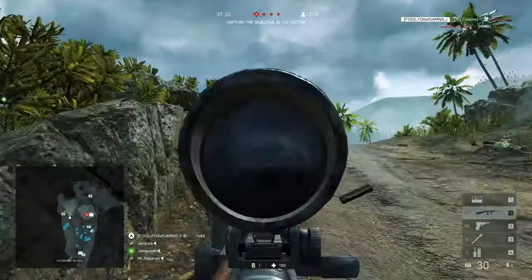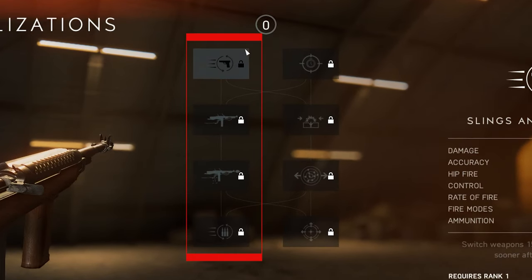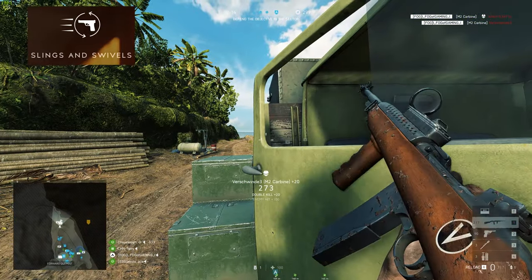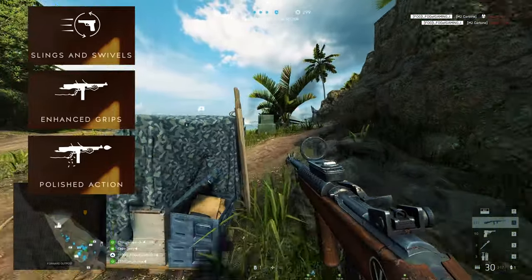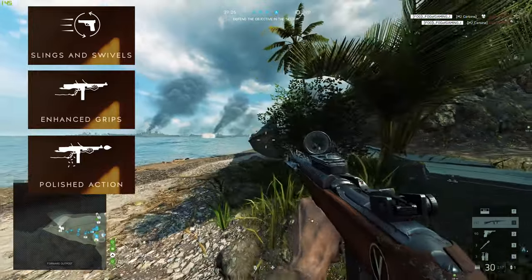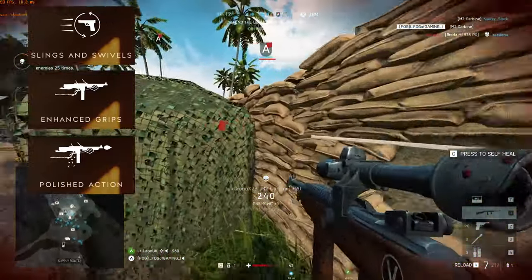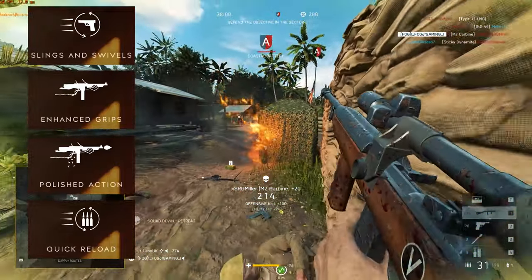If you're more keen on rushing the enemy rather than taking aim behind cover, then the specialization tree on the left is the one for you. Slings and swivels help you unholster your weapon quicker and reduce the time it takes to shoot after sprinting, while enhanced grips and polished action increase your overall accuracy and range when firing from the hip, allowing you to continue shooting in fully automatic for longer. That makes it easier to run up to enemies and gun them down quickly without needing to aim down your sights. Quick reload is also a nice spec to add since you can expect to use up a lot of ammo.